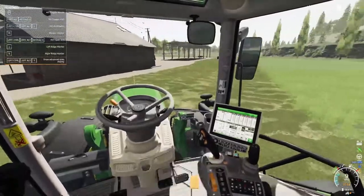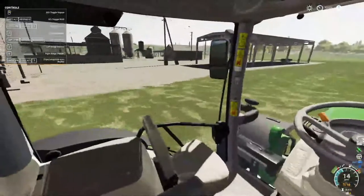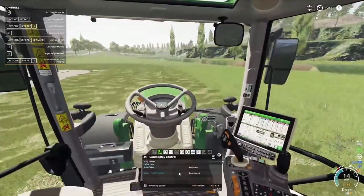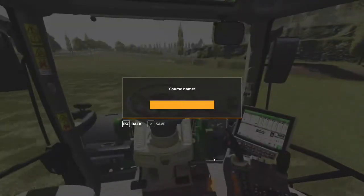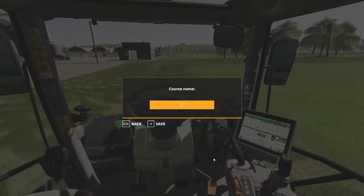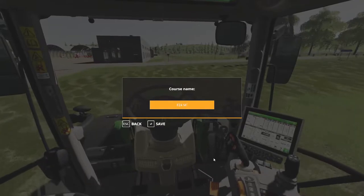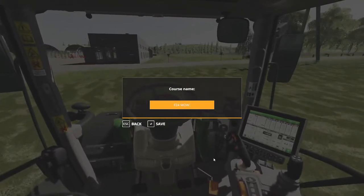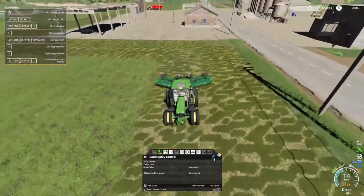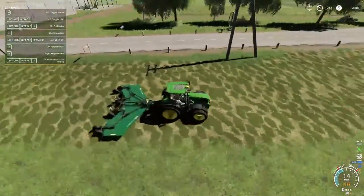We're just going to close this. Probably going to go ahead and save this course. Let's do that while we're in here - we're going to save this is field 24. There's only 23 fields so I named this field 24, and we're going to put MOW. I'll probably have to go back and get the spots he missed, and as you can see he didn't get very close to the edges over here, so we'll get that.